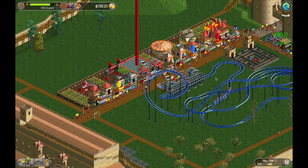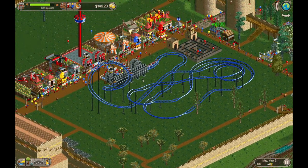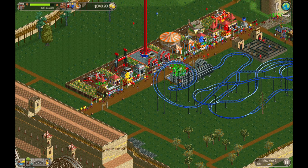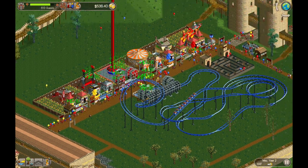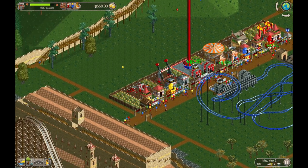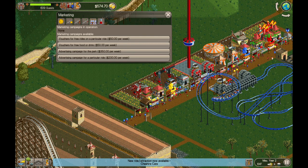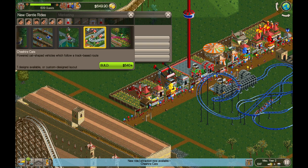In the last one, we built all of these different rides here, all the way down the line, and that's attracting guests at a pretty good rate. We're at 616 right now for our guest count, going down a little bit, but we've got to get that count up to 1500 guests by the end of year four. So we're going to do a little bit of building today, we're going to build a roller coaster, and then we're also going to do some marketing campaigns. We don't have anything running right now, but we'll get that going near the end of the episode.